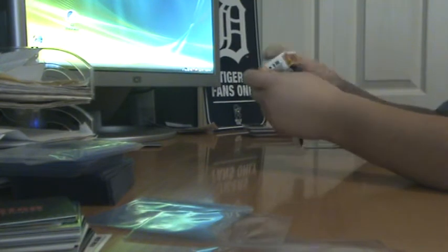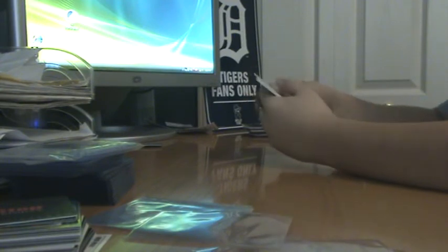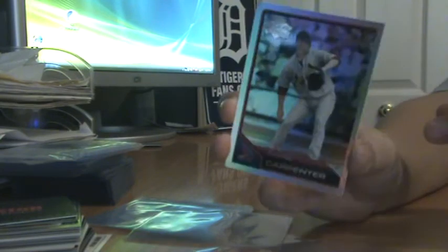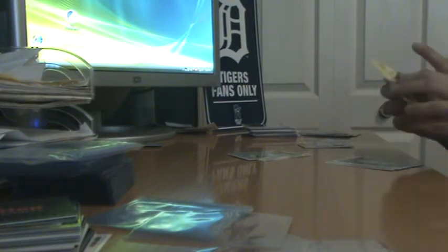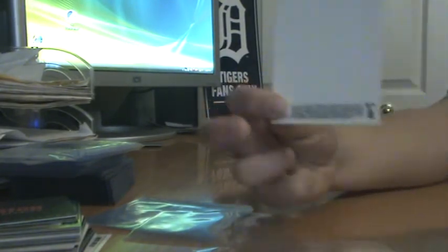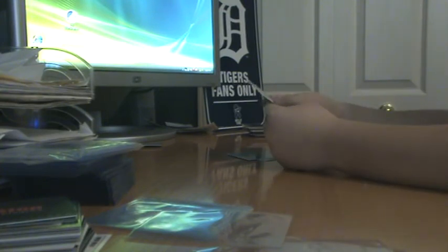Last pack, let's see if we get into it. Buster Posey. We got a Chris Carpenter refractor. And we got a Ryan Braun — weird card, back is blank. Campanella.